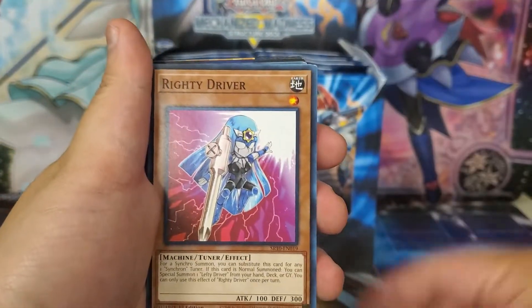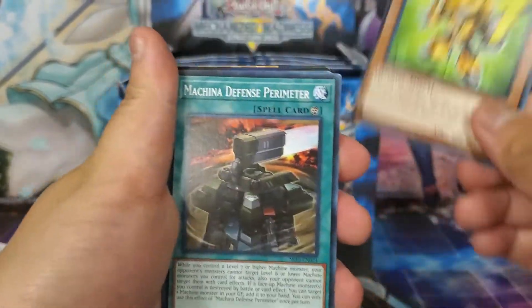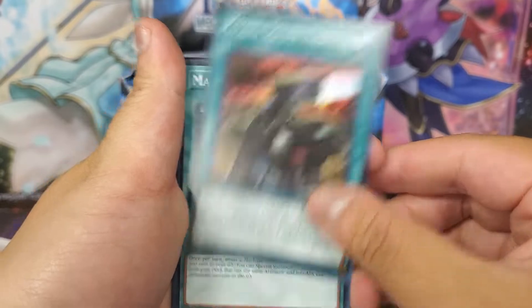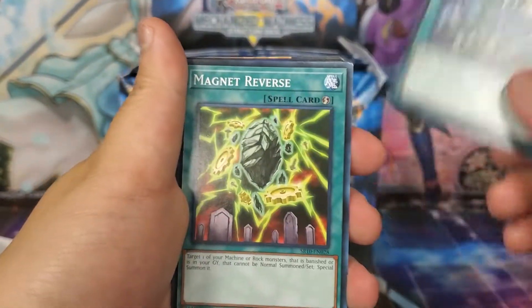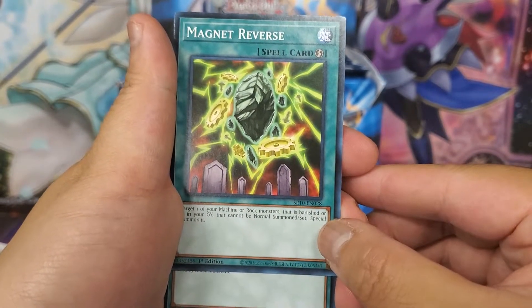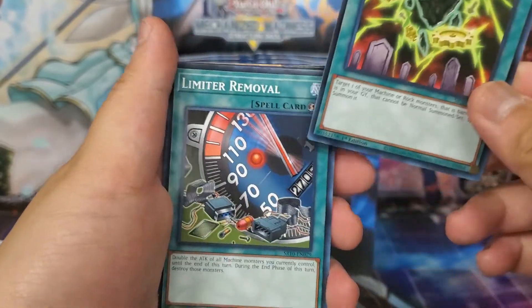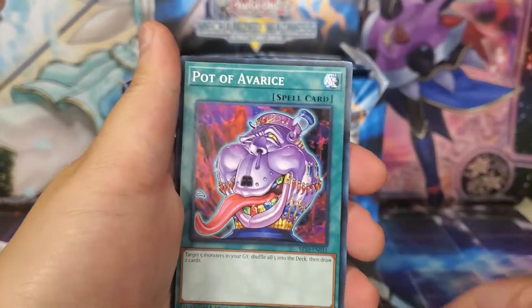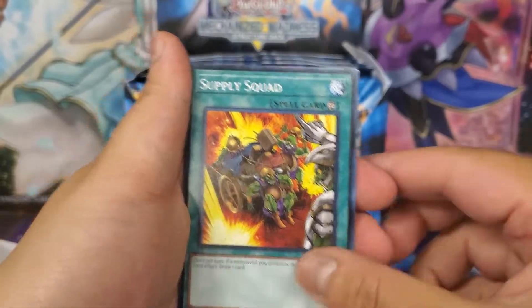Torque Tuned Gear, Righty Driver, Lefty Driver, Despot 1, Despot 3, Machina Defense Perimeter, Armored Unit, Iron Call, Iron Draw, and Magnet Reverse. This is the other big reprint — it has not been reprinted at all, so this is its first reprint, with its original printing from Duelist Pack: Rivals of the Pharaoh. Then Limiter Removal, Ties of the Brethren, Pot of Avarice, Cosmic Cyclone — another big reprint — and Supply Squad.